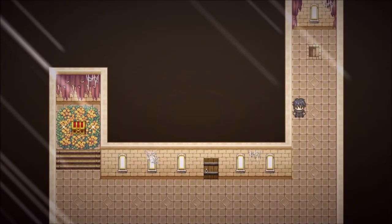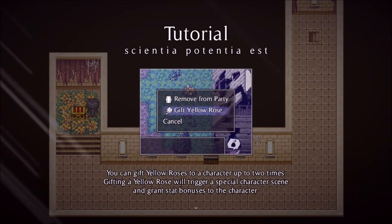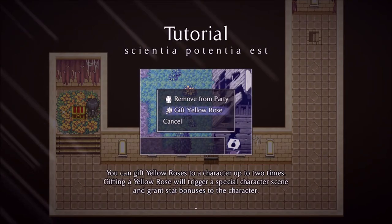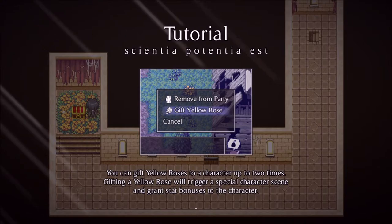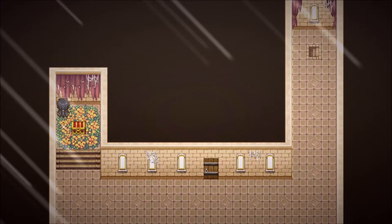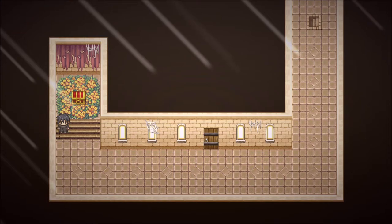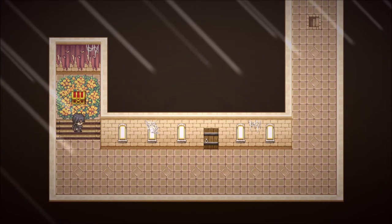Yeah, we are working towards the next rank. We are definitely going in that door, but what's this? Yellow Rose — tutorial. Scientia Potentia Est. You can gift yellow roses to a character up to two times. Gifting a yellow rose will trigger a special character scene and grant stat bonuses to the character. Interesting.